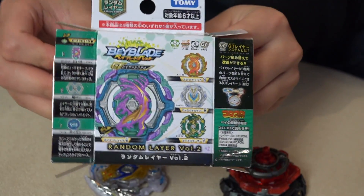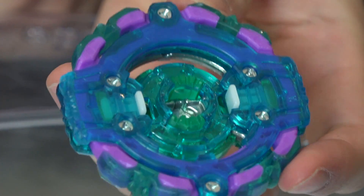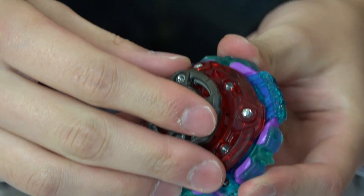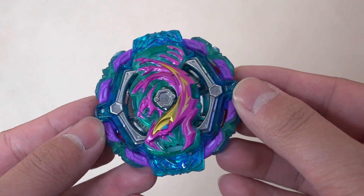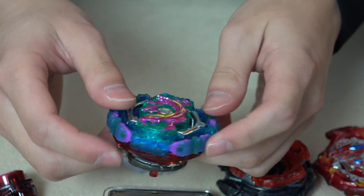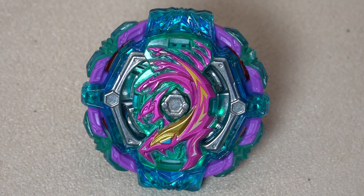Since the random layer only came with the layer itself, we don't know what parts it'll be paired with yet, but there is a recommended combo in the box: Round and Bullet. Looking at the teeth, there are three of them — three pretty clear clicks, not too tight compared to other GT bases. The recommended combo weighs 69.57 grams total — that's pretty heavy, almost 70.